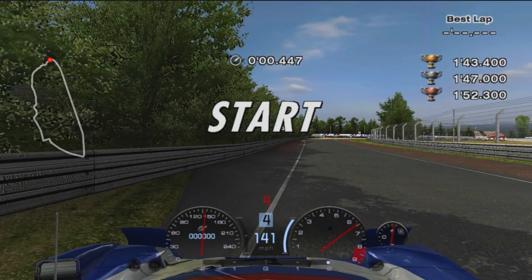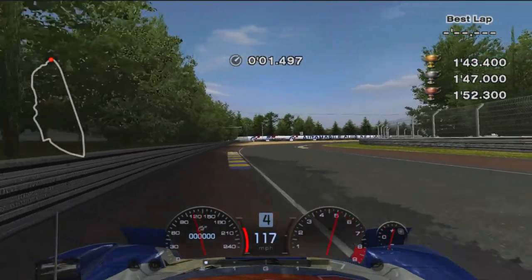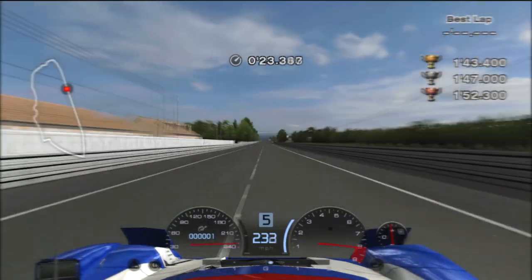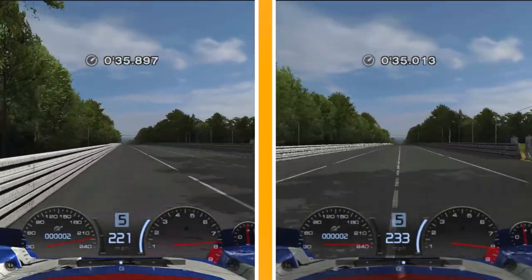Start IA16 by getting to the left up against the barrier. Brake once you're parallel with it and aim to cut into the grass at the end of Tertre Rouge. Be sure not to dip your tires into the sand on exit and continue down the Mulsanne straight. Keep your car close to the center of the track to maximize your speed and avoid the outer track limits as they will slow you down.